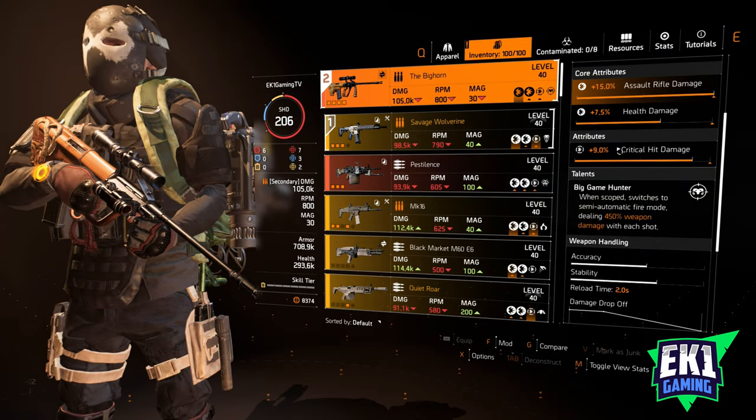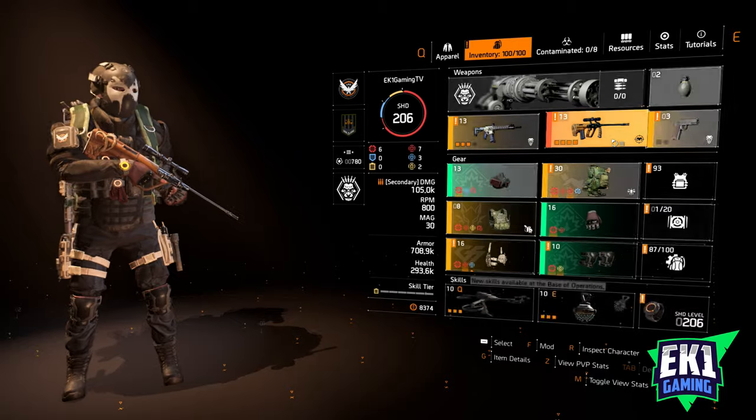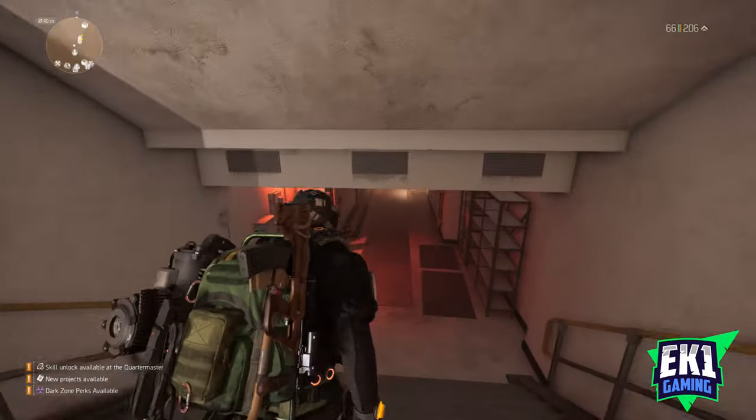As you can see, the Big Horn is here with 105k damage — fall, assault rifle damage, health damage, and crit hit damage. Ideally I would have swapped the health damage for maybe crit chance. This is a bit of a review on how good or bad this weapon really is.